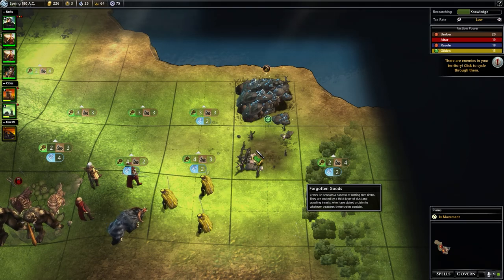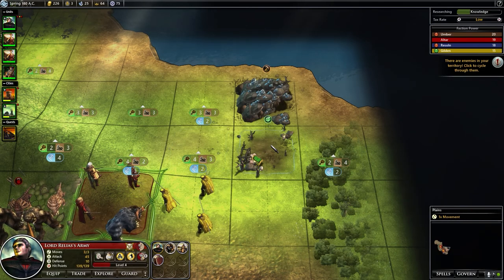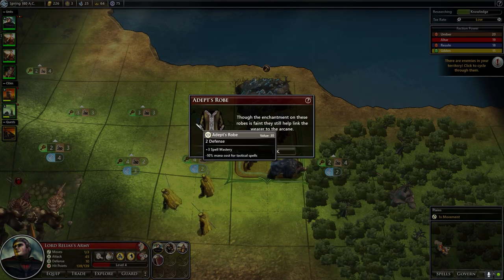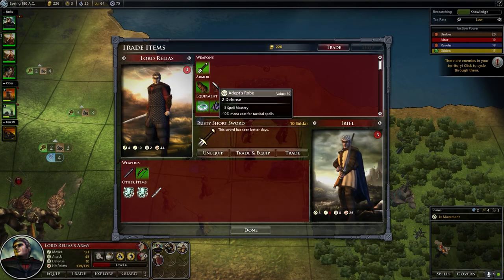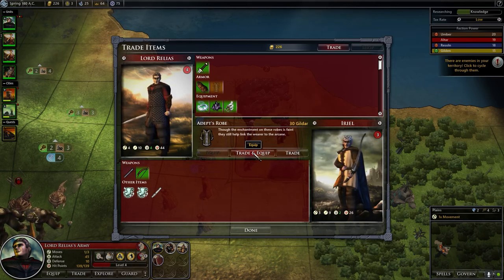Crates lie beneath a handful of rotting tree limbs. I think we've read that one before. So let's grab these forgotten goods. Though the enchantment on these robes is faint, they still help the wearer with the arcane. Let's trade that to Ariel and have him equip it because he is a mage.